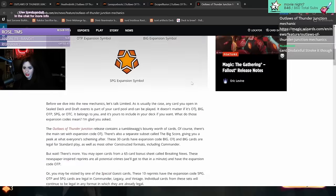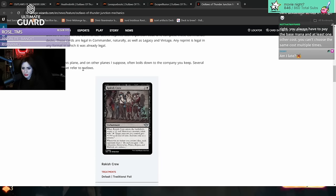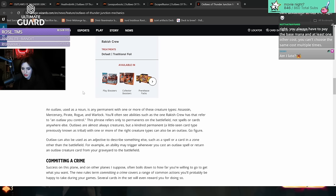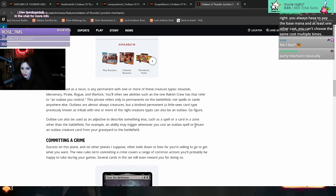We're going to start off strong by looking at the mechanics in the set. Outlaws - success on this plane boils down to the company you keep. Several cards in the set refer to outlaws. An outlaw is any permanent with one or more of these creature types: assassin, mercenary, pirate, rogue, and warlock. You often see abilities like the one Wreckish Crew has that refer to an outlaw you control. This phrase refers only to permanents on the battlefield, not spells or cards anywhere else. Outlaws are almost always creatures, but a kindred permanent - the card type previously known as tribal - with one or more of the right creature types can also be an outlaw.